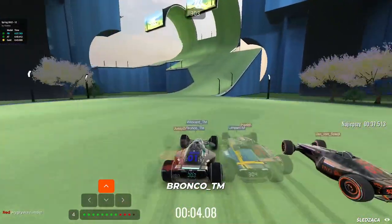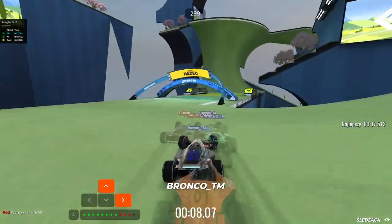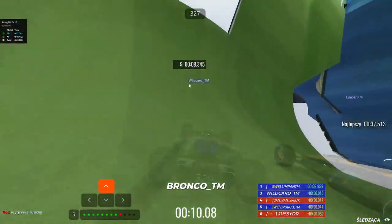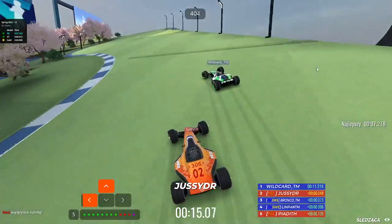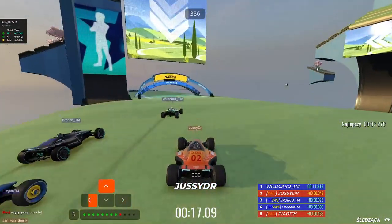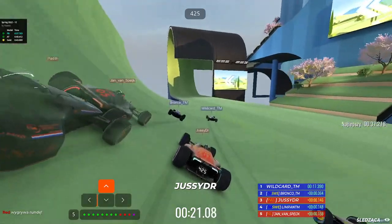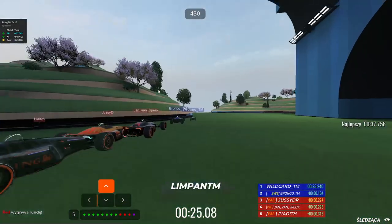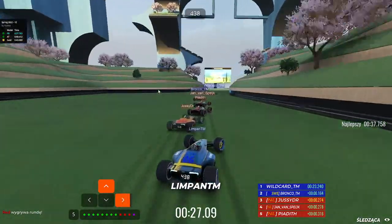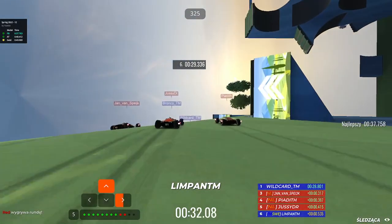You cannot top that previous round. Piadiv and Jan with good starts, Jazzy just a tiny bit behind but coming closer - actually managing to get into second place. Whitecar reading Bronco, coming close to Whitecar. Sweden looks very comfortable in this round as Limpan is trying to fight for points with the Dutch players who hold positions between three and five.